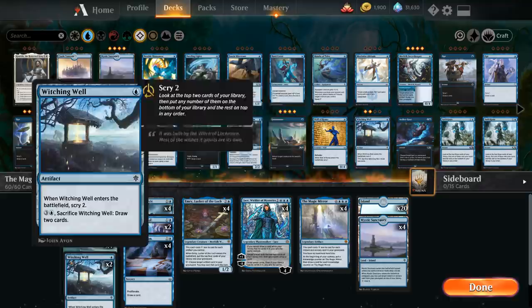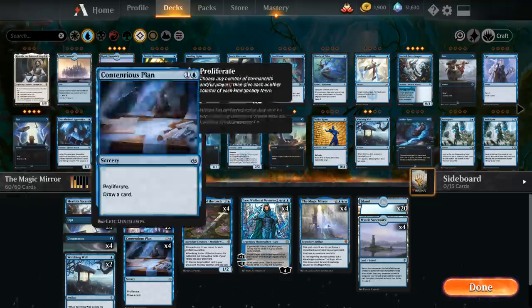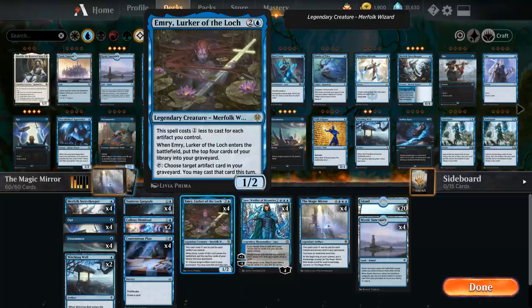We also have 2 more artifacts in the form of Witching Well, which when it enters the battlefield helps us scry 2, and for 4 mana we can sacrifice it to draw 2 cards. Playing a turn 1 Witching Well also helps us cast a turn 2 Emry thanks to the discount. And if we sacrifice Witching Well it ends up in our graveyard, where we can get it back with Emry once again — great synergy between those.